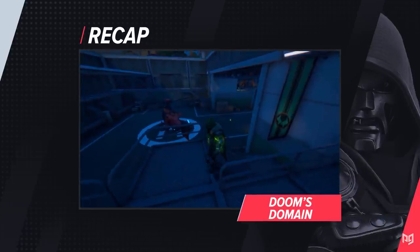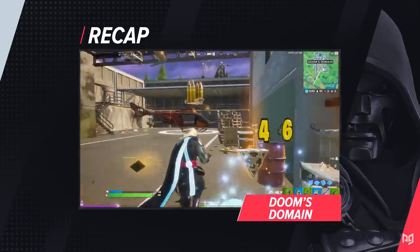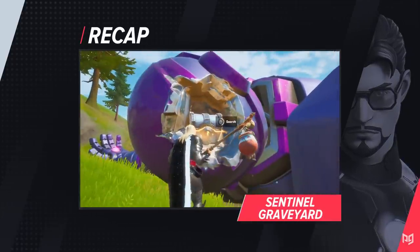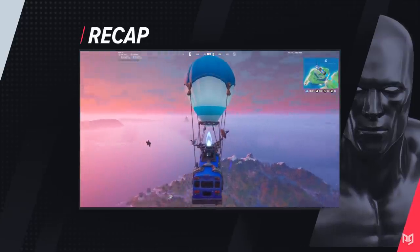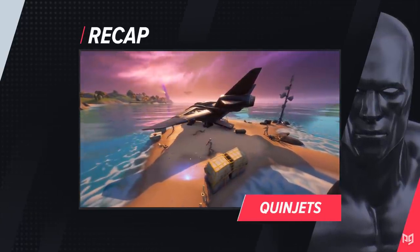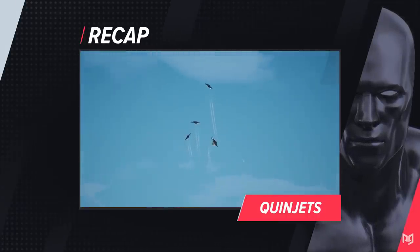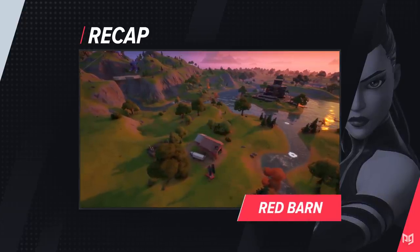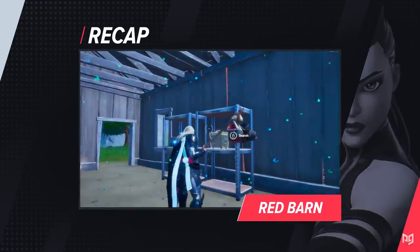Let's recap the four new drop spots. For Doom's Domain, Dr. Doom spawns in either his mansion or the underground bunker — it's generally better to land safe, loot up, then look for him or whoever has the mythics. Sentinel Graveyard is somewhat underwhelming for loot but makes a decent solo spot — secure the house, get mats, and use the robot hands to get around quicker. Quinjets spawn around the map carrying Groot's Bramble Shield and Silver Surfer's Board — spot where they're landing from the Battle Bus, get the chest inside the jet, and be prepared to fight. Finally, the red barn east of Authority is super low-key with chests, tons of mats, and slurp kegs — great for solo players looking for easy placement points.